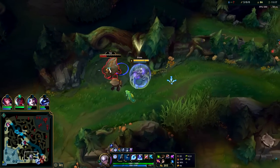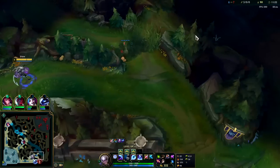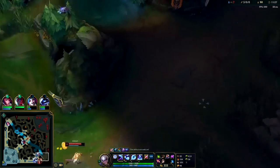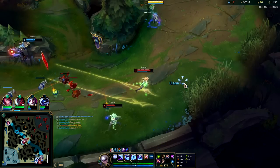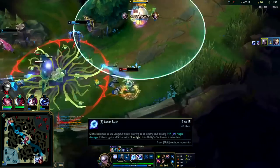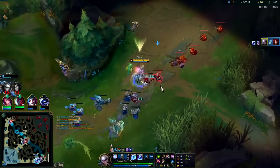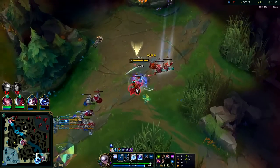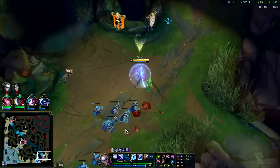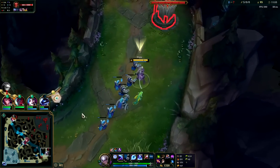I'm not going to use a smite charge on this - we can clear super fast without it, plus we can smite enemies at this point. E, auto him down - good job to my teammates for not dying there. They're going to back because they don't know where Maokai is - probably the best option. We'll shove this in and take a lot of plates for it. Not at 10 Dark Seal stacks yet - Irelia is missing. I don't see her, I'll start my recall. We haven't power recalled as well so it'll be incredibly fast.